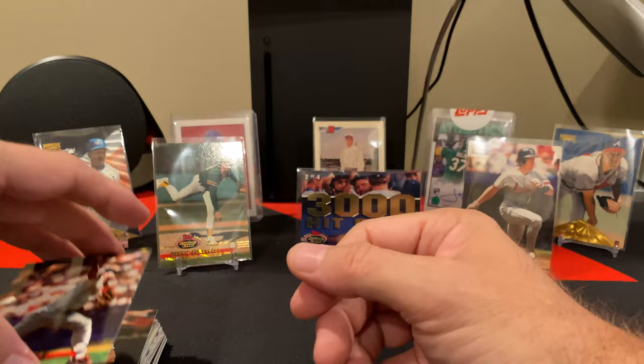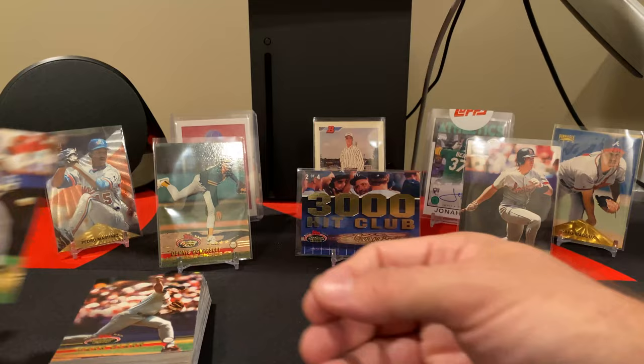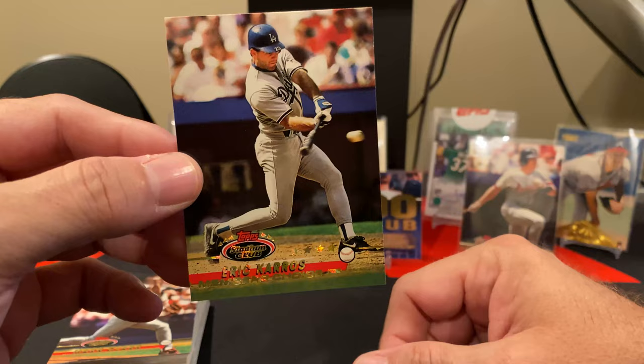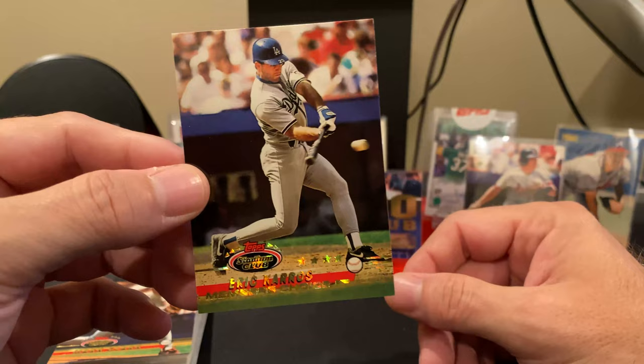Let's do a real quick recap. The only thing we pulled that really stood out was this Eric Karros member's choice card. There are 10 of these cards, so if you're going to get the entire 300-card base set you have to get all 10. I'm glad they're coming at a clip where you can actually get them — I don't know if every four packs is going to have one, but you have to get them in order to complete the set. Nothing else really stood out.